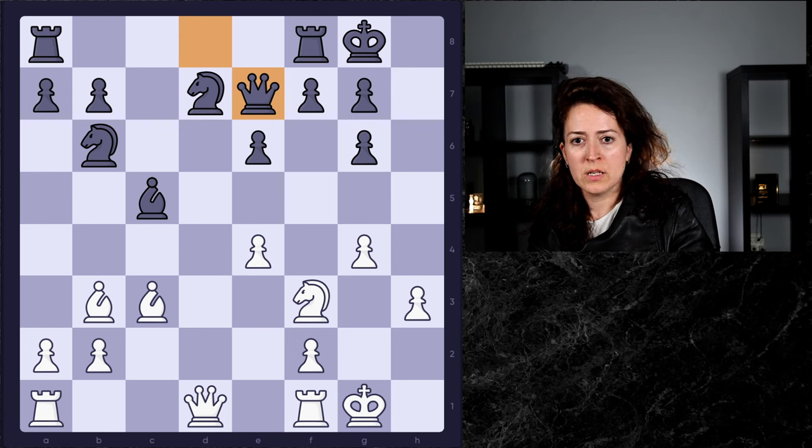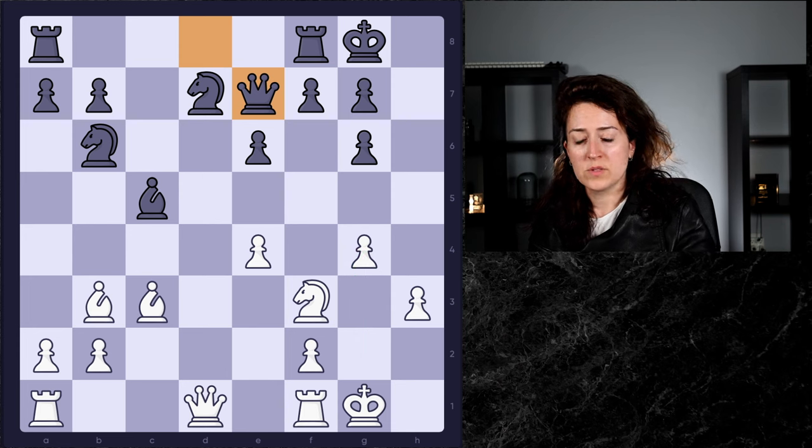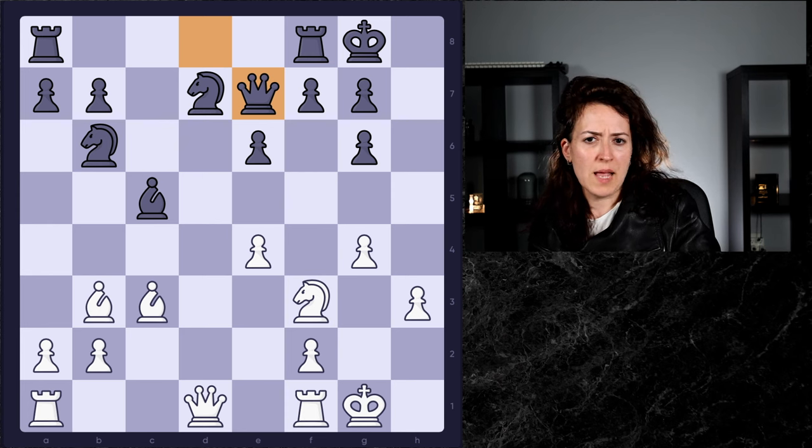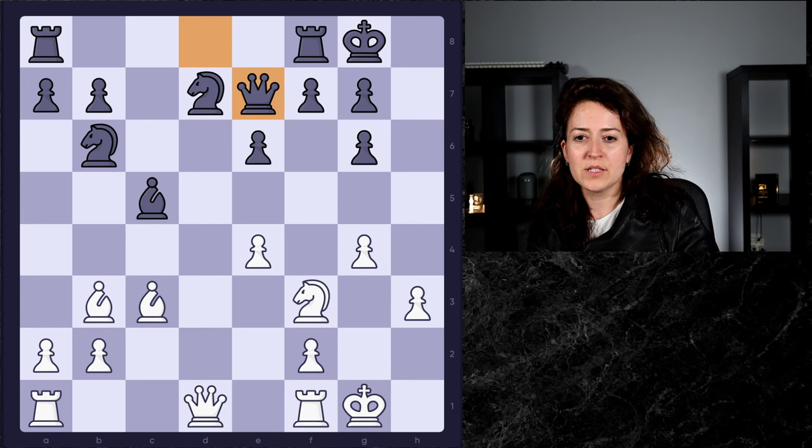We have a pretty unusual position here. What makes it unusual is that white has extended the pawn in front of the king to g4 — a very committal move. White has the bishop pair, but black's position looks very solid. Most players, if you're not at master level or at least expert level, are going to definitely struggle to find white's next move, and it's going to require a bit of explanation.